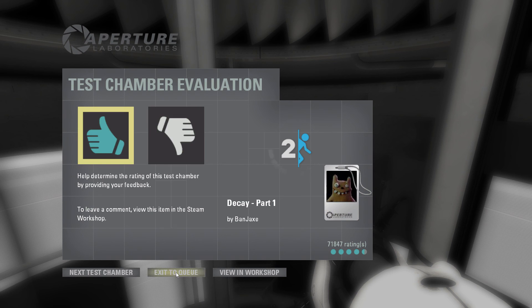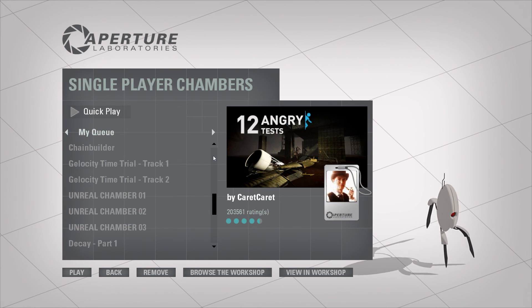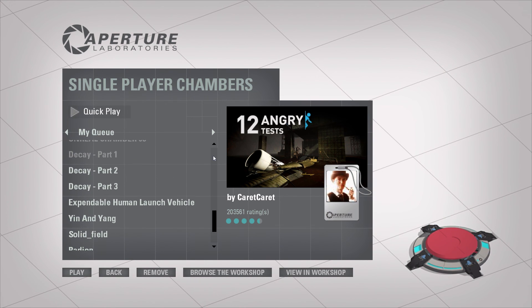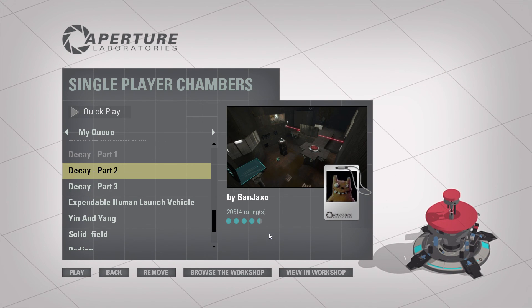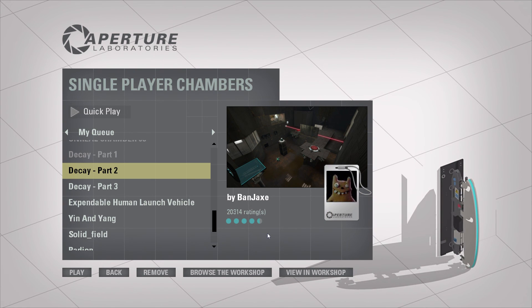All righty, let's access the queue — those two tests, one chamber. All righty guys, that'll do it for this episode of Portal 2 Workshop! I hope you guys enjoyed the first part of Decay. Stay tuned next time for Decay Part Two. Thanks for watching, guys, and I'll see you next time — later!